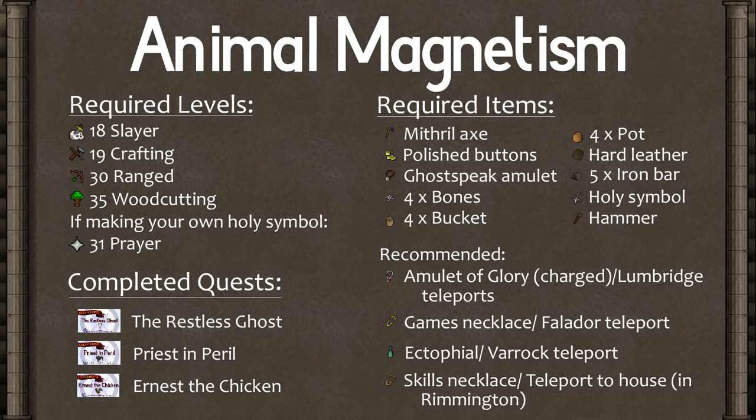Accumulator? I hardly know her. Sorry, had to get it out of my system. Anyway, this is the quest to get Ava's device, either the Attractor or Accumulator, which is incredibly useful for recovering your ammo, as well as being best in slot for ranged attack bonus.